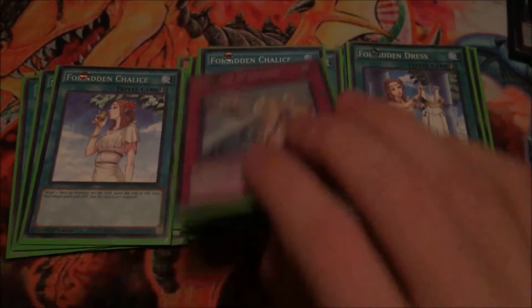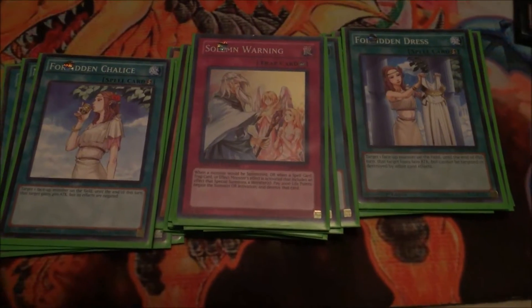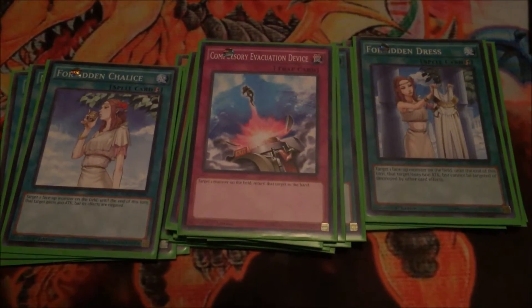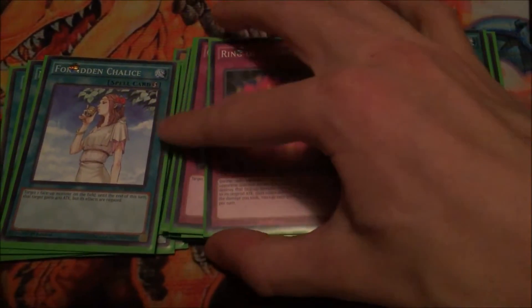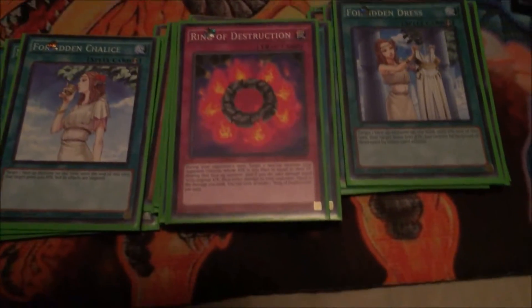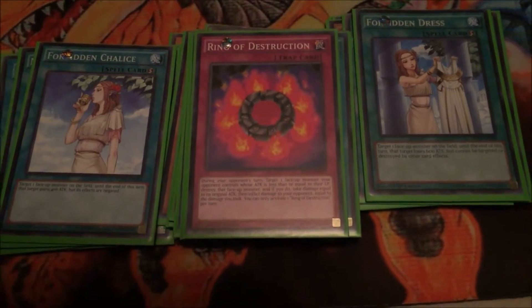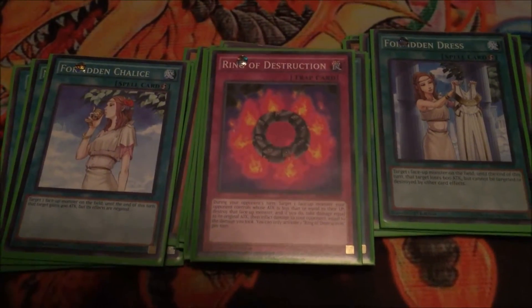Now onto the traps. One Solemn Warning, pretty standard — just negate special summons. One Compulsory Evacuation Device — just get stuff back to the hand. One Ring of Destruction. I would swap this out if I had a Swamp Strike, but I don't have one, so I have to use this. Just for destruction and it helps with burn damage and stuff like that.